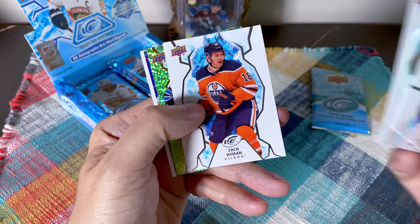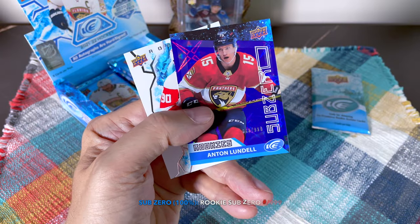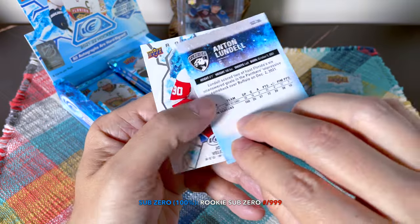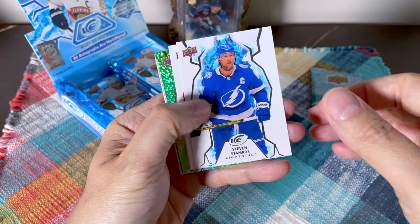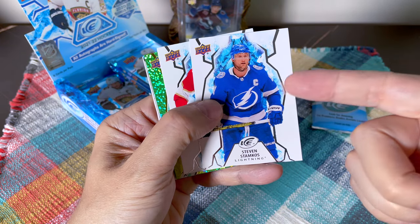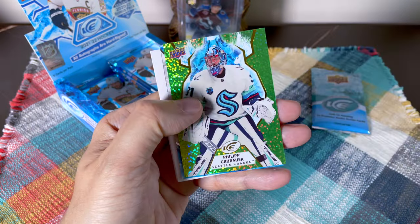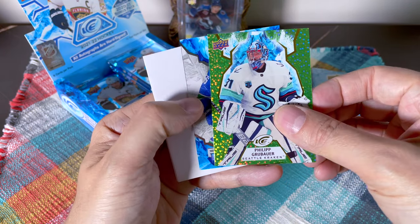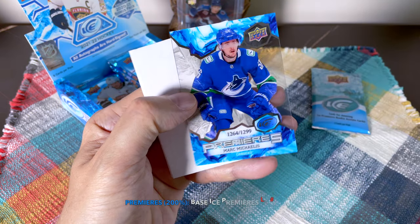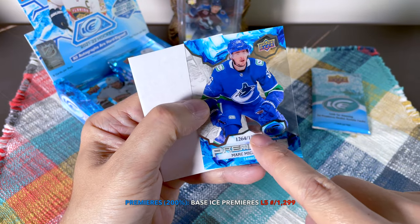Continuing on, we have a Cole Profeti green parallel — just a base rookie. We do have our first sub zero rookie, which is gorgeous — an Anton Lundell, who is certainly trending — plus a Joe Veleno base rookie. Here's Stamkos; I actually hit the under glass on Stamkos in a group break — lucky me. Then Huberdeau, Charlie McAvoy, and a Philip Grubauer green. And we have our first Ice Premiere: a Mark Michaelis numbered to 1299, so a high-numbered one, which makes sense given the math.